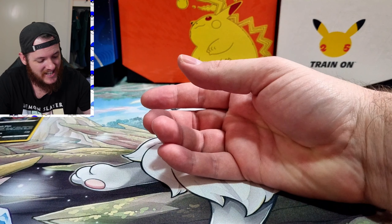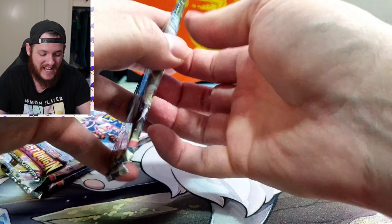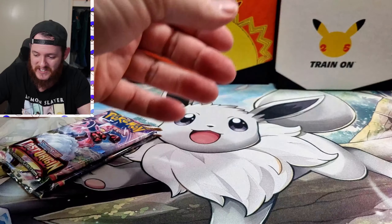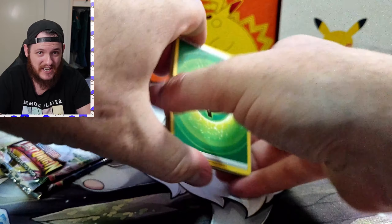We've still got the Regigigas blister here to prove us wrong. We're starting off with a black code as well, so we'll chuck that to the side. Can Regigigas pull us through?